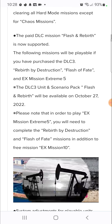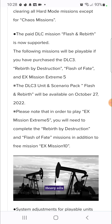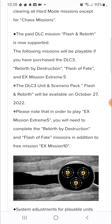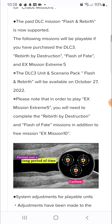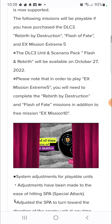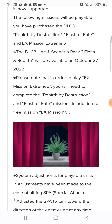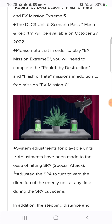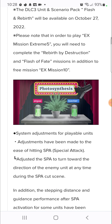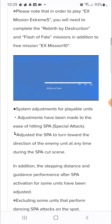The DLC 3 units scenario pack Flash will be available October 27th, 2022. That's so far away, it's not even close to October 27th - that sucks. But at least we're getting an update this week to compensate. To play EX Mission Extreme 5, you'll need to complete the Rebirth, Destruction, Flash Fate missions, plus free mission EX Mission 10, so don't forget to finish all your EX missions.